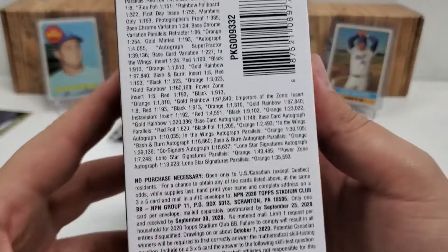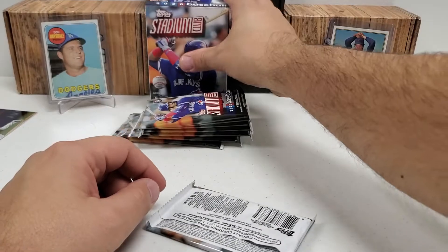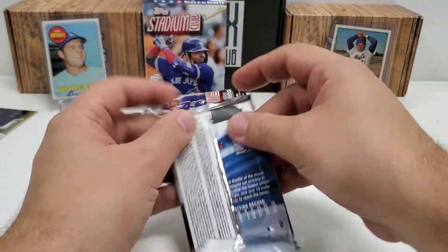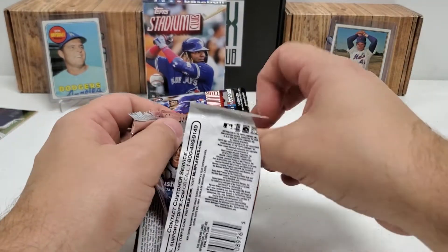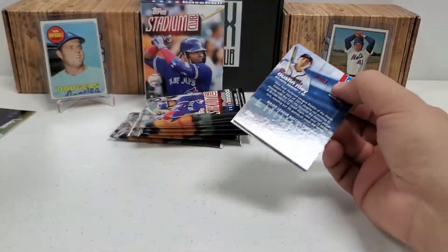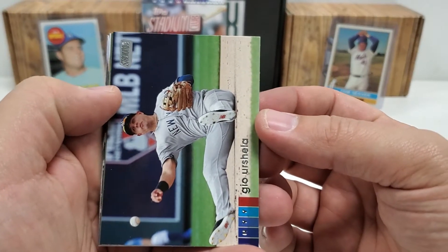I don't know if I showed you guys the odds — if you want to pause right there, check that out, be my guest. We'll get some parallels and stuff like that where they basically change the foil color. I like that for the most part, where it says the Stadium Club icon, they kind of just change the foil color. I'm hoping for an auto today — that would be pretty sweet.